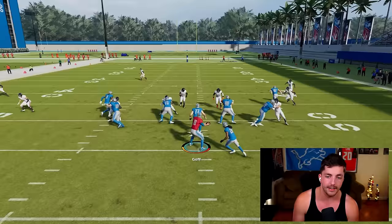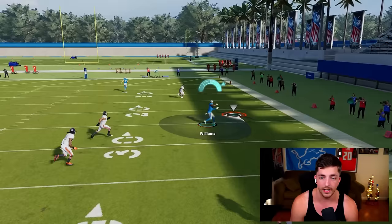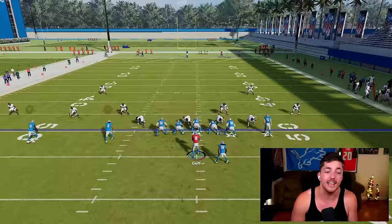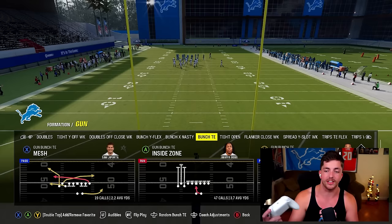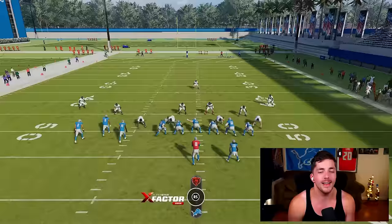We can cancel play action by tapping RT and throw this again. Notice where that deep zone is — that defender got pushed back by our deep clear out route. Another way to run the same concept is out of compression. Let's use PA Boot Over from bunch tight end as an example. We can apply the same idea here — first add a clear out, then put St. Brown on a drag to create the levels concept.